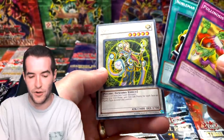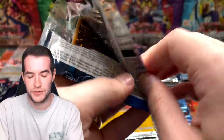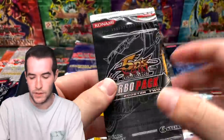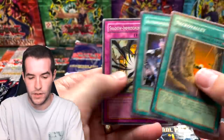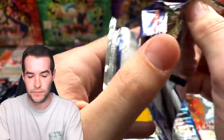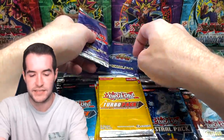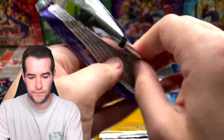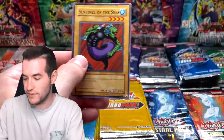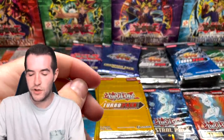Turbo Pack Two: Shadow Imprisoning Mirror. Champion Pack Eight: Great Shogun Shien — a rare! Alien Mother and Beckoning Light. Champion Pack Six: Mage Power — cool card — Sentinel again, Cold Wave — not bad. Back to OTS — it's been the old faithful getting us some decent stuff. TG and Personal Spoofing. Astral Pack Three: come on guys, Kaz needs some luck.